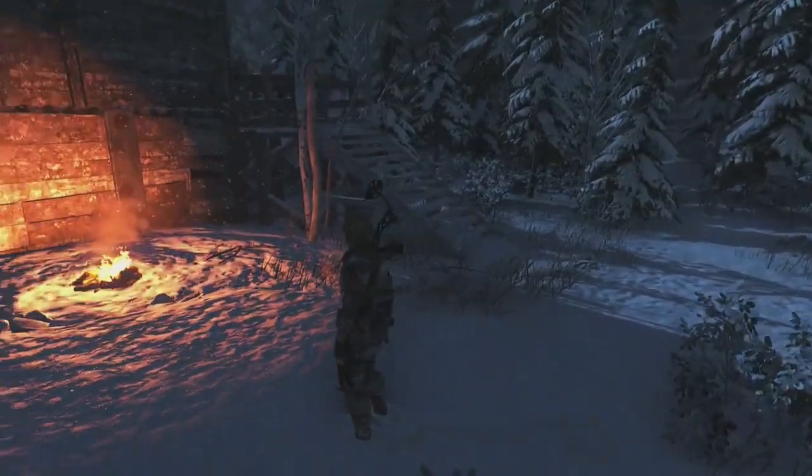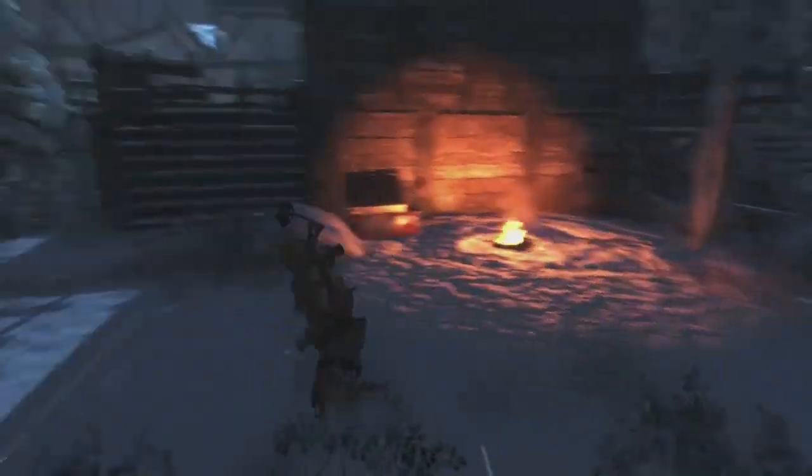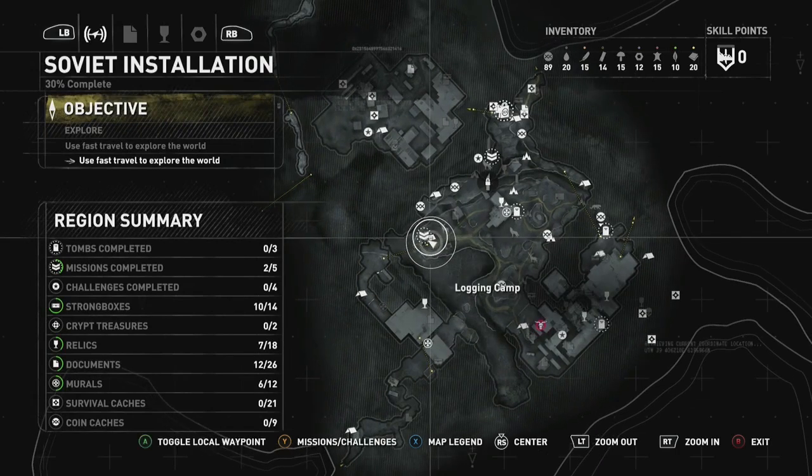If you open the map — let's say you've just started the game, for the PC users who are going to be playing — you want to know where the lockpick is. On the map, it's basically the second part of the Soviet Installation.